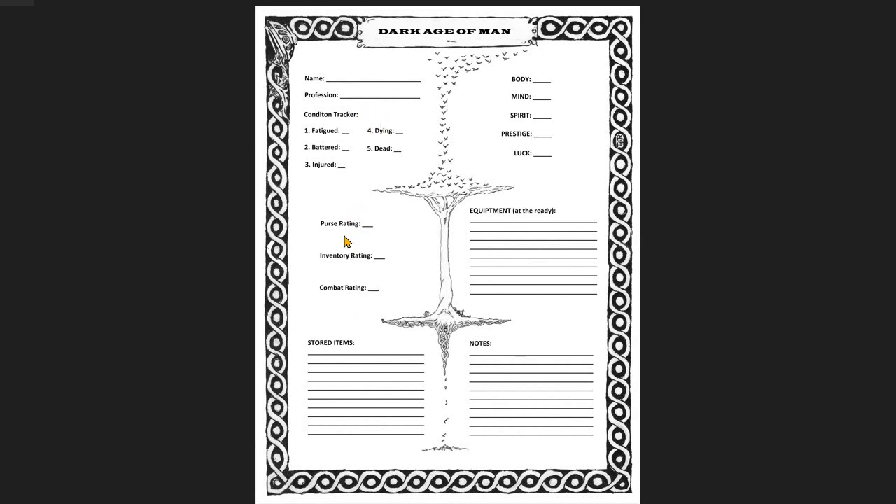And then down here we have our derived ratings. Purse rating is just the value of your character — how much silver he might be jangling around with to make simple bartering or trade transactions. Inventory rating is how much you can actually physically carry on your body before you are limited. There is no encumbrance — you can only carry a certain number of items based on derived attribute. And then, of course, combat rating, which sums up your body with the weapons and armor you have into a bonus modifier — a single highest bonus modifier applied to the dice when you are in actual martial combat.